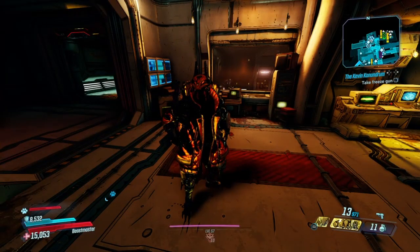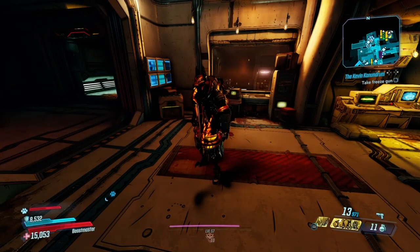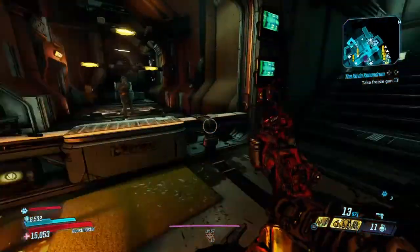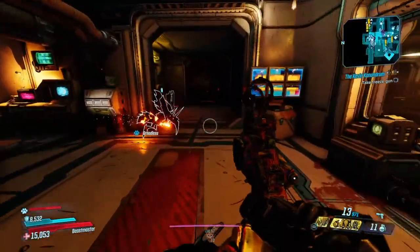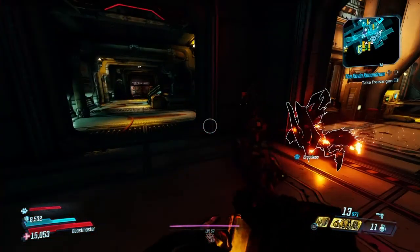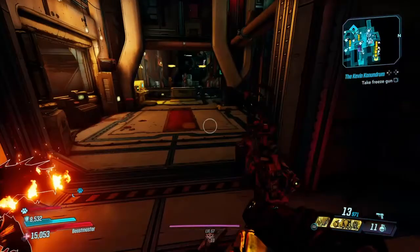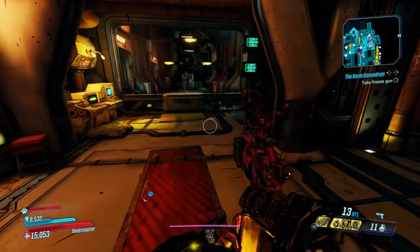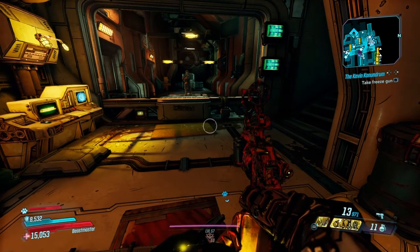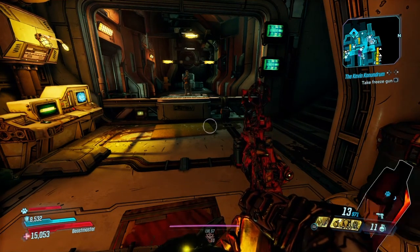Hey guys, welcome back to the channel. Today I'm going to be showing you my build that I've been working on for a very long time. It is called Gamma Burner, and this build was inspired by Crowded Planet. He was the one who challenged me to make this build over a month ago. He challenged me to make a Nova Burner build, and it took me a very long time to figure out how to use it, but it finally came out really really good.